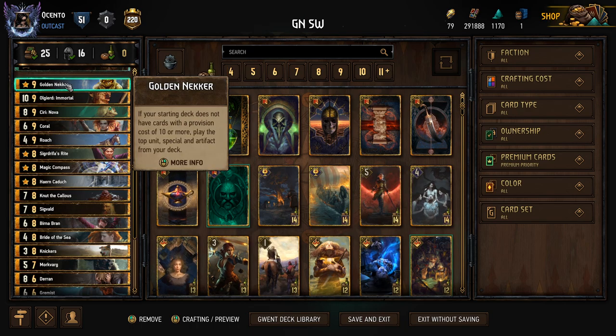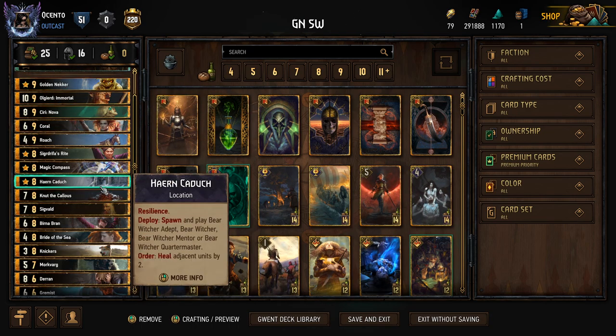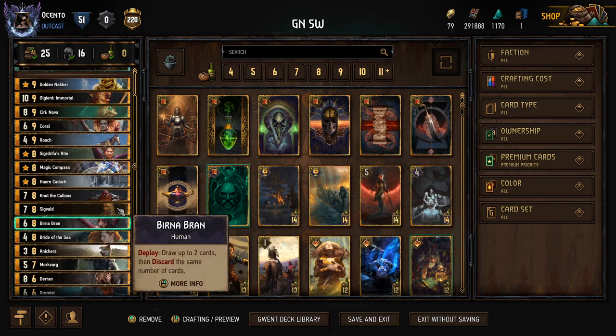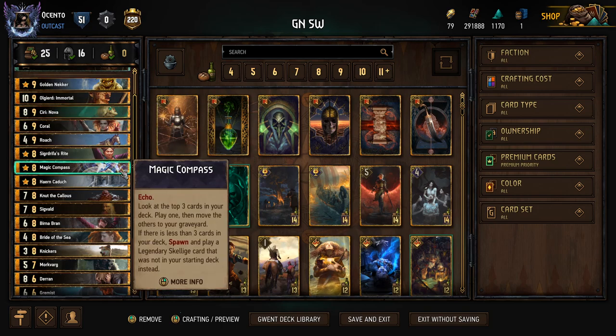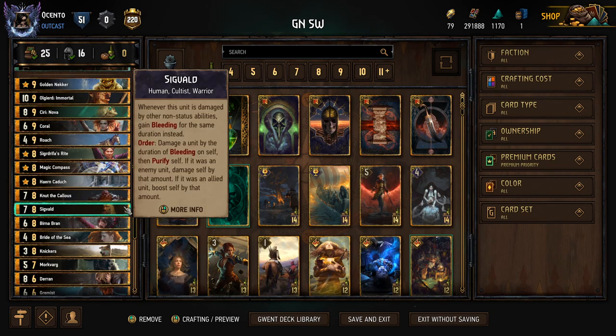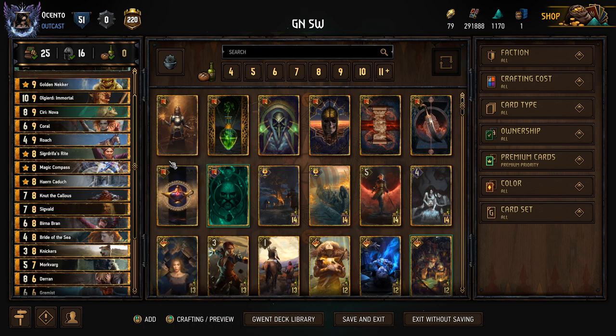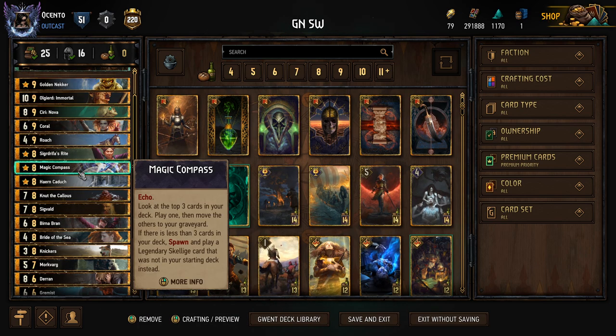Then we can go and take Golden Necker at that point. Assuming we don't still have Knickers in deck, you really just want to wait till it all thins out before you take this, and then we'll have an uninterrupted thin process. Once that's done, we can decide if we want to take Magic Compass. If we're bleeding in round two and have about six cards in deck, we could afford to take it — you want to thin down to zero, essentially. But if we have way too many good cards in our deck, we might not want to do that in round two.